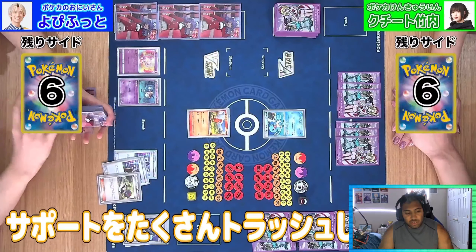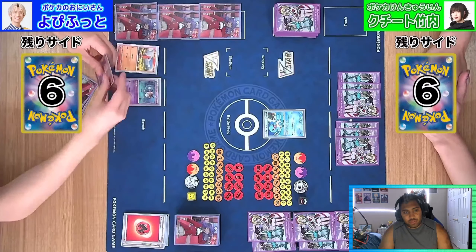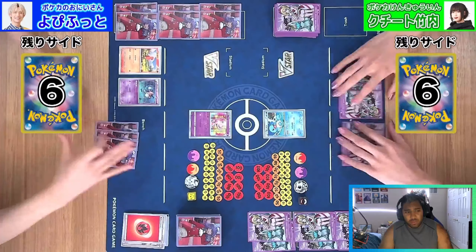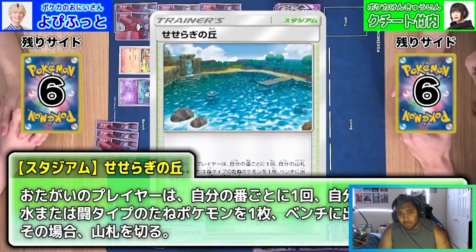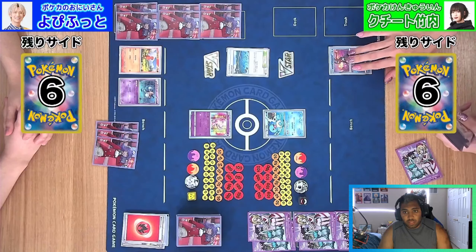We're going to see a Compressor to get two Leonzard — it is Leonzard that caps out on a lot of damage — putting an N into play as well, and an attached retreat. We're looking probably for a VIP Pass or just another way to get a VSC. We then see a Brooklet Hill, a Stadium that we haven't seen in quite a while. It gets a Fighting or Water-type Pokemon and puts it on your bench — a very strong Stadium for when it was Standard legal.